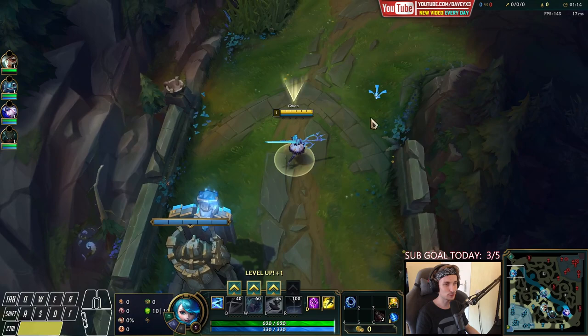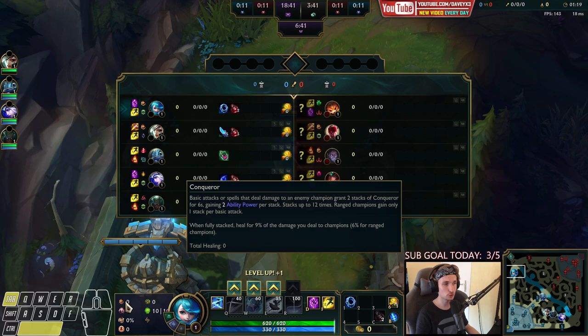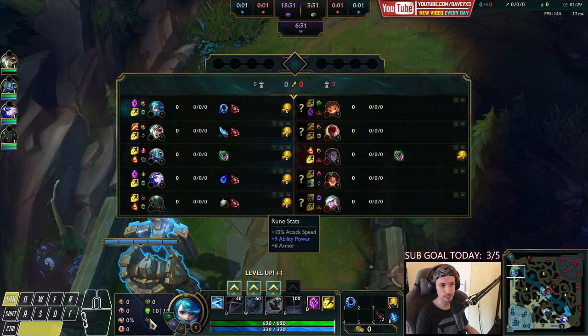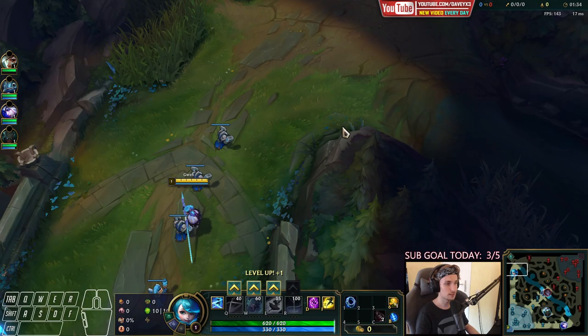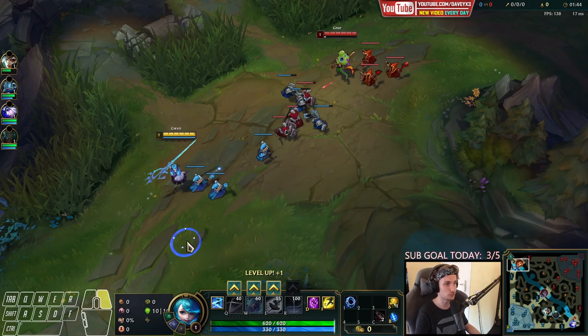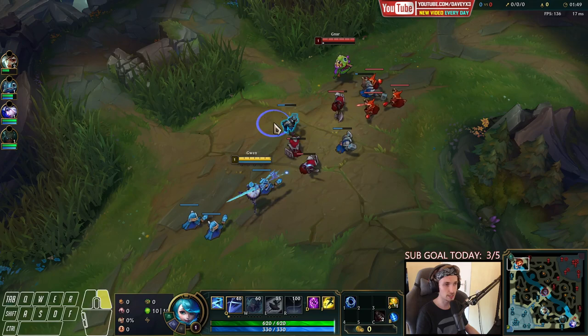Today I'm going to show you how to play Gwen in the top lane. For the best wins I would always recommend going Conqueror, with Presence of Mind, Alacrity, Last Stand, Bone Plate, and Unflinching. You also want Attack Speed, one point into Depth of Force, and Armor. Depending on the matchup you can go Doran's Ring or Doran's Shield. I like Doran's Ring most of the time because you want a way to get your mana back.